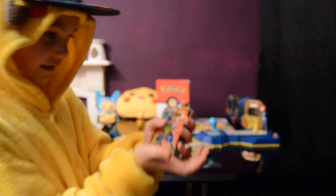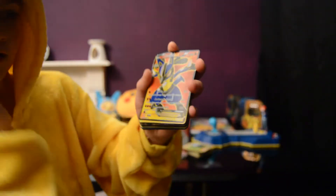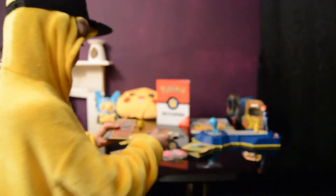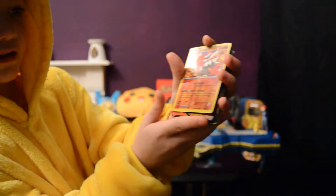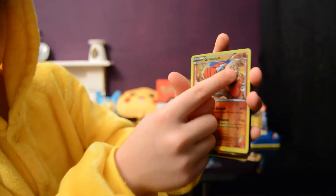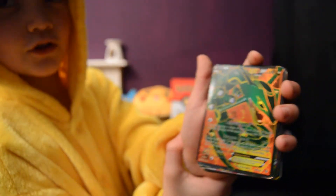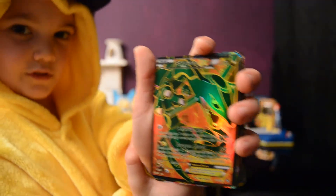Lucario EX. Nice fighting Pokemon with free attacks. Quite rare. Groudon has Rock Smash and Break Ground, 130 health. Not too shabby. Rayquaza — God knows if that even makes sense, but yep.